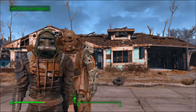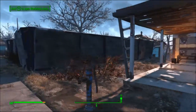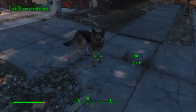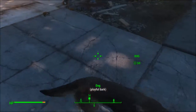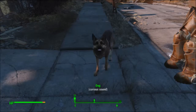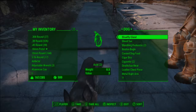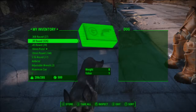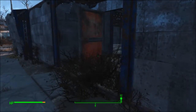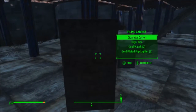Hey guys, Gavin here from Up4Bros and today I'm bringing you episode 10 of Fallout 4. Last episode we did a little base building, but in this episode I decided that we are going to trade with our dog first, then take everything that is not useful and leave everything useful here at the base, and then head over to a shop and sell it. So let's get started.